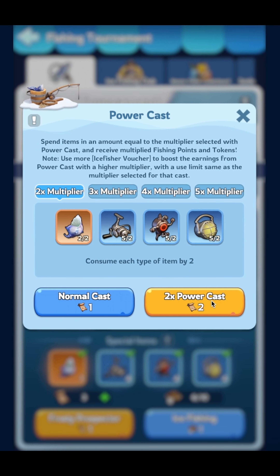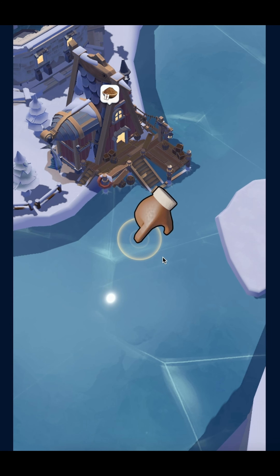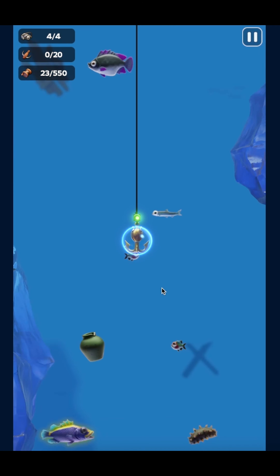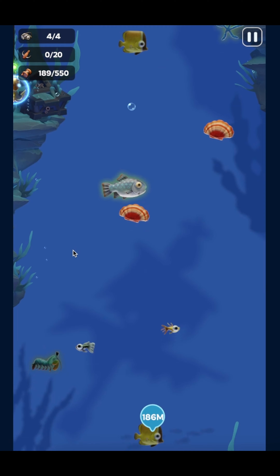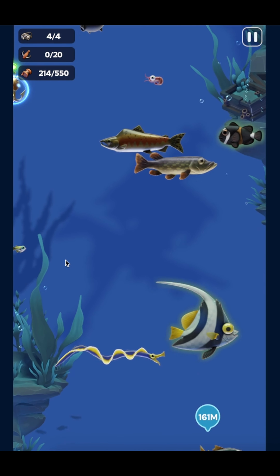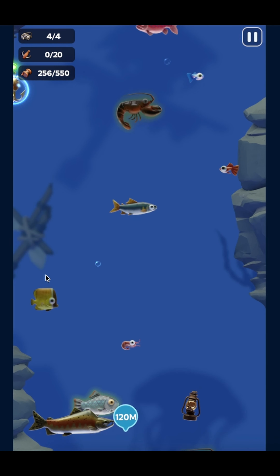I'll do a two-times power cast and here we go. One tip I want to share is basically think of this as splitting your screen in half and just sticking to one side.